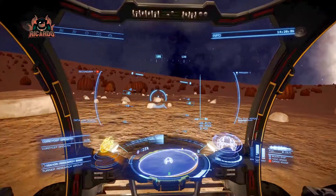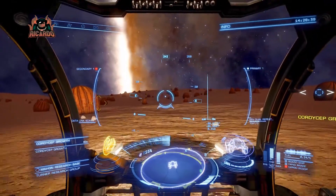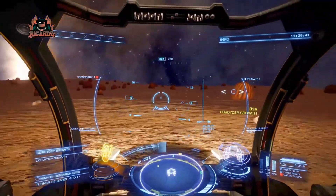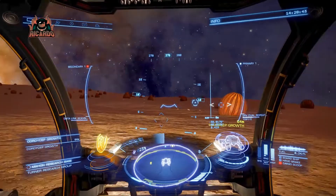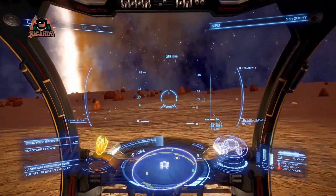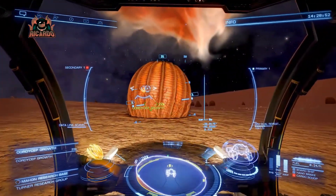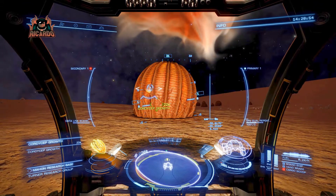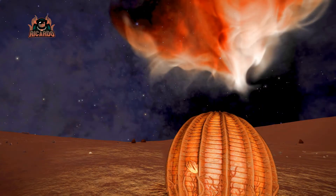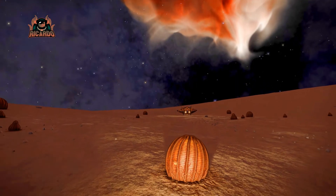Not only do you have this spooky sight of a space pumpkin forest, you've also got some great views from the planet of the nebula in the background — with these pumpkins, or whatever you want to call them, space orb growths. We're going to go with pumpkins. In the background — look at that nebula — all the nice hues of orange and whatever else you've got in there.